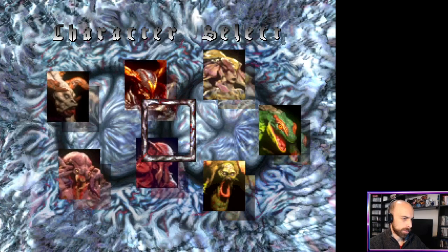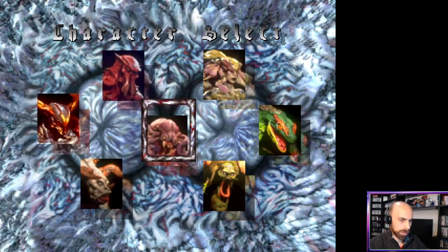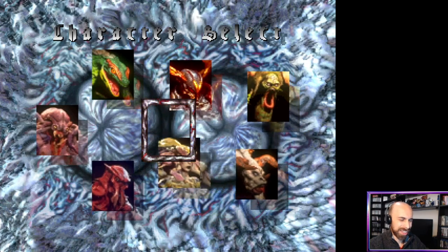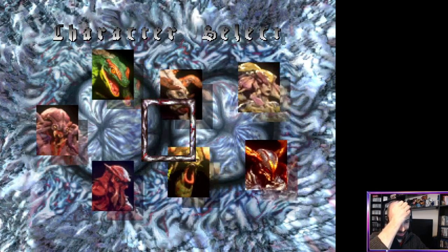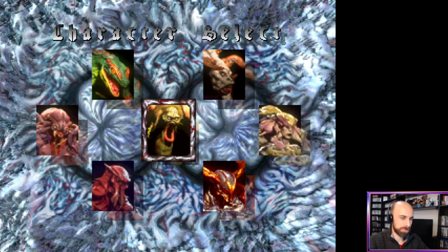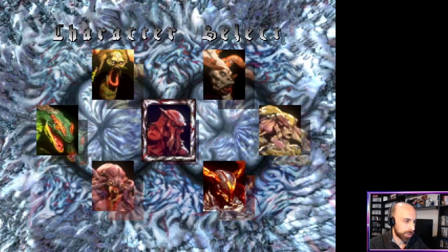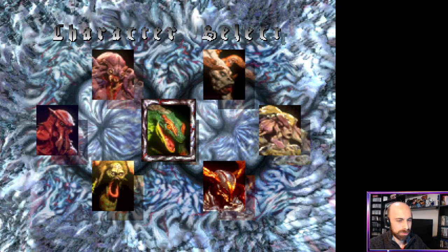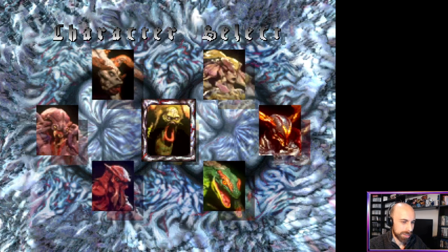Character select. This is an interesting selection screen. They all look terrifying. He has a massive ball sack underneath his chin. The only one that looks a little bit normal is the lizard here. He looks decent.